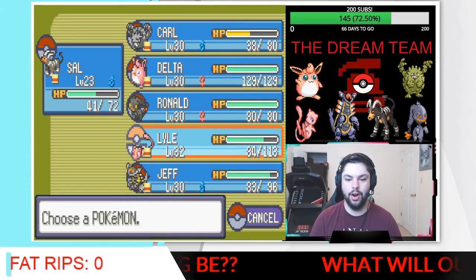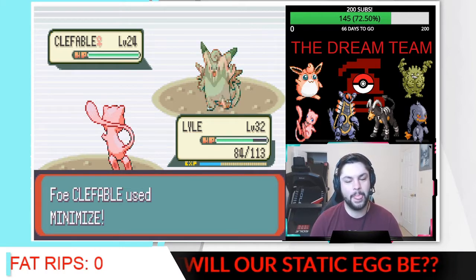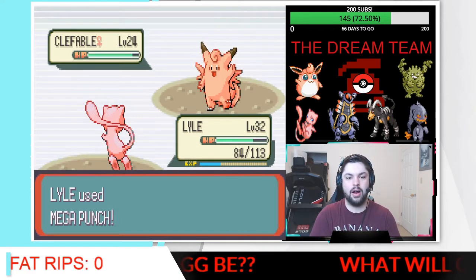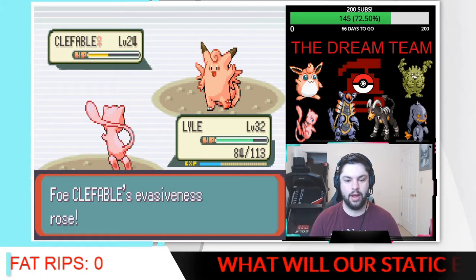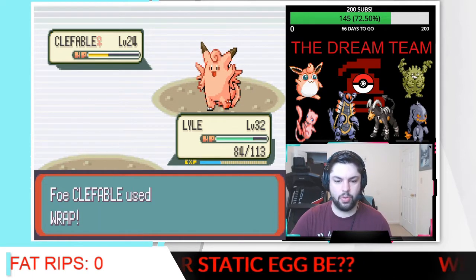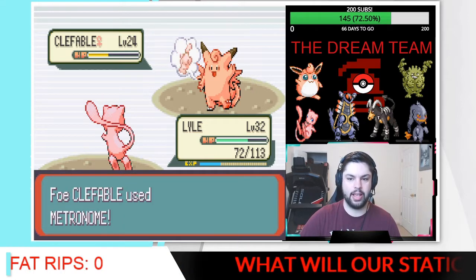We're actually going to switch into Lyle here — nice easy switch. And for those of you that are returning, thank you so much. If you end up enjoying the content today, just hit that thumbs up button. So we've got Mega Punch here. A lot of you are saying I should teach Spark to Lyle, and I'm actually really liking that move. Lyle's got amazing stats all around, and it gives us some really good type coverage. We don't really have to worry about going up against a ghost Pokemon because we'll be able to hit it. We do have Metronome and Transform, but I don't really like either of those moves.